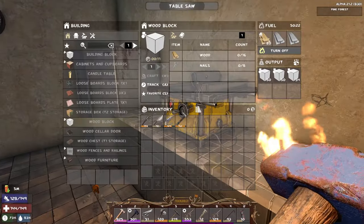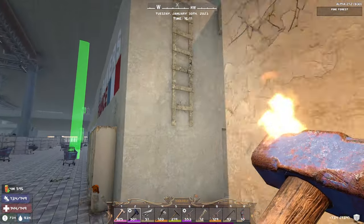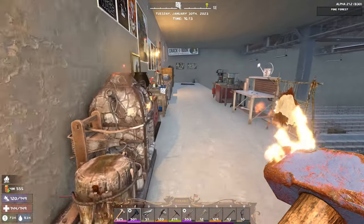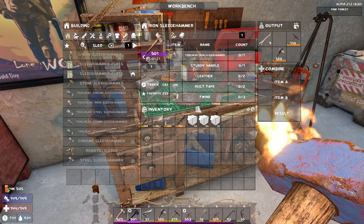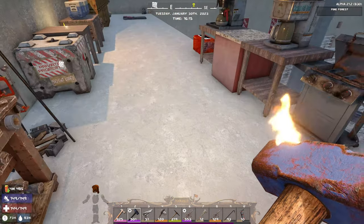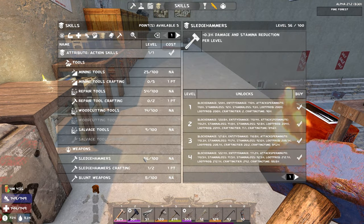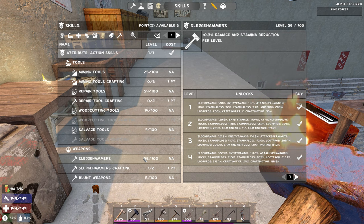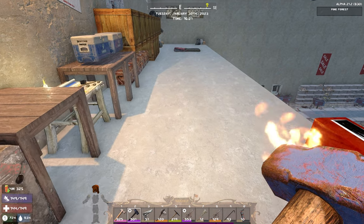We went ahead and got ourselves a ton of frames made up - these are wooden frames, so that'll help out quite a bit. We also got a new sledgehammer - it's 501 durability. Look at this sledgehammer, 501 - that's insane, so much higher than where we started. In terms of our skill we're at 56, just four away from level 60 in the sledgehammer, which would allow us to finally make the steel sledgehammer, and we have steel saved up just to do that.